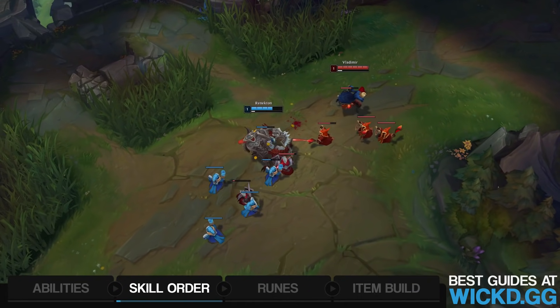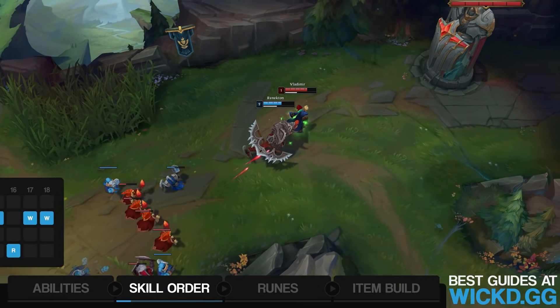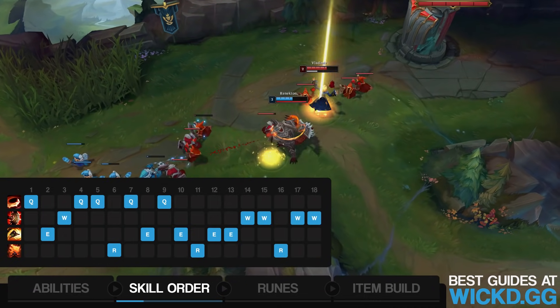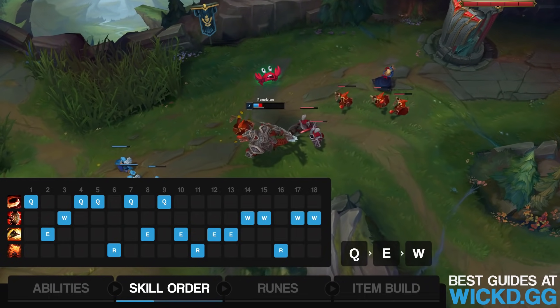Now let's get into something extremely important to know: Renekton's skill order. The standard way to do it is Q level 1, E level 2, W level 3. After that, you max Q into E into W. Obviously, you max your ultimate whenever you can.